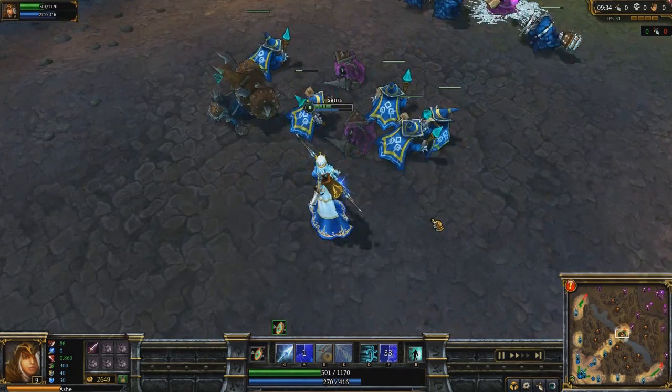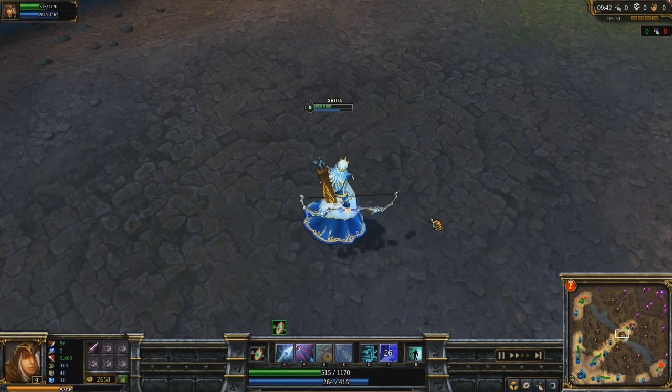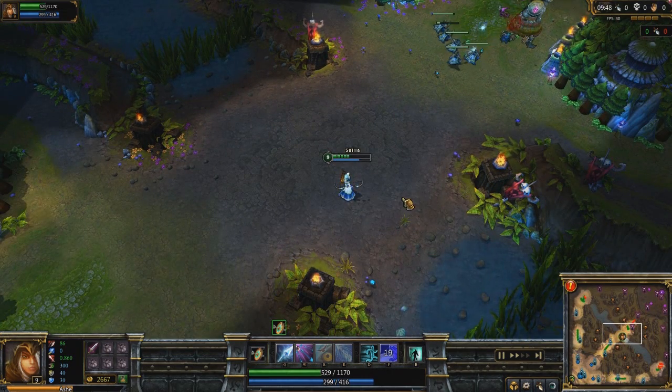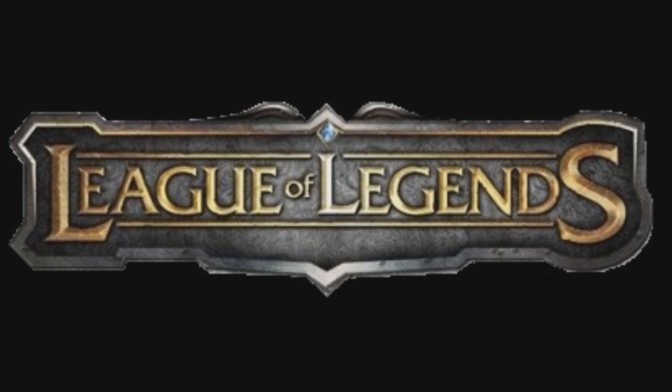9:26 or 9:25 to get to 100 minion kills on Ashe. I also ended up finishing with 9:28 on Caitlyn and 9:08 on Master Yi. Master Yi, I think, is the fastest out of the free champs we had available — he is the best at doing this. But I like my Ashe game best — thought it was the most interesting play. I wanted to demonstrate this and show a little bit about last hitting and give you guys something to practice. If you want to try this on your own, see how fast you can get to 100 minion kills with Ashe. My time is 9:25, so do your best and try to beat it if you want. As always, thanks for watching and thanks for listening — I'll have more stuff up here soon. Take care, guys.